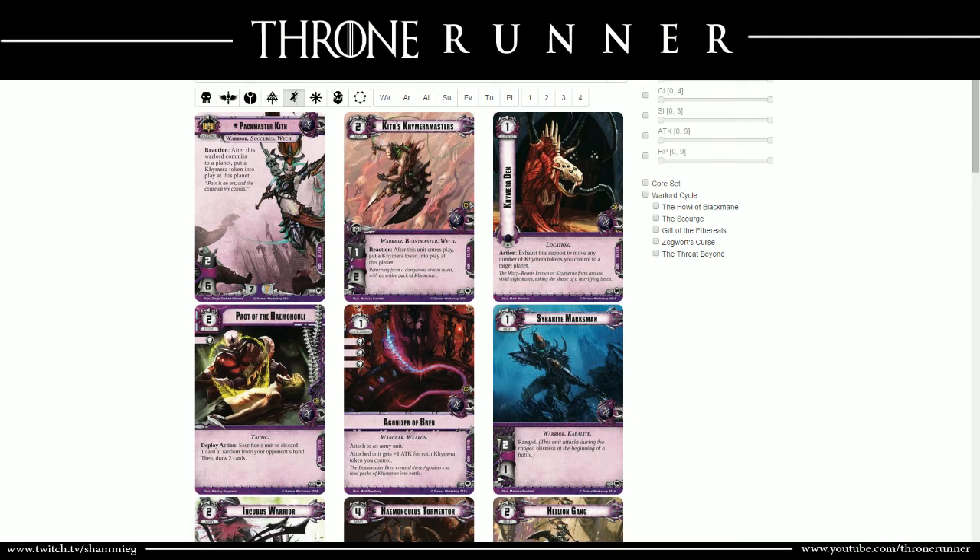We're doing the Dark Eldar Packmaster Kith deck build. The Howl of Black Mane pack just came out yesterday, and I figure most people are going to be doing Ragnar Blackmane decks. Rather than flood the internet with a bunch of Ragnar decks with such a limited card pool, I want to focus on another faction that I think is pretty strong and also got some good cards in that pack - Packmaster Kith.